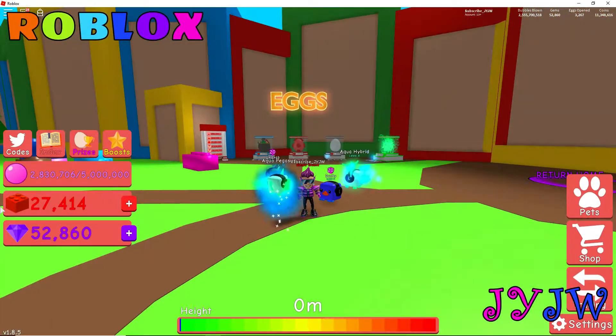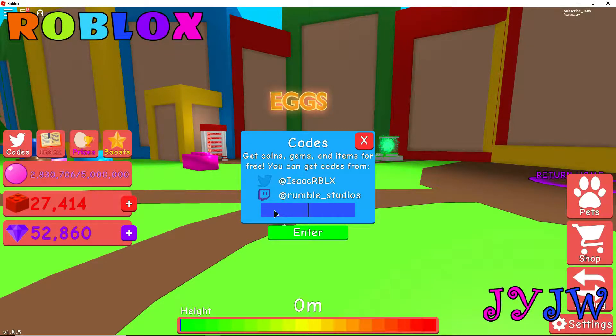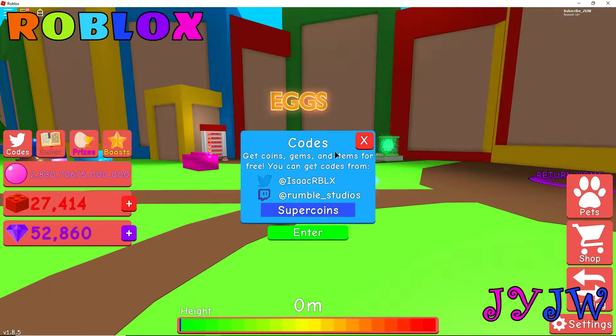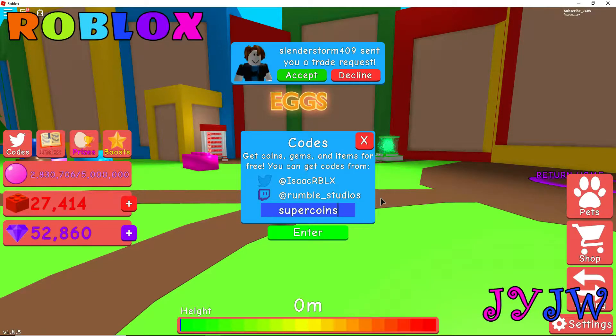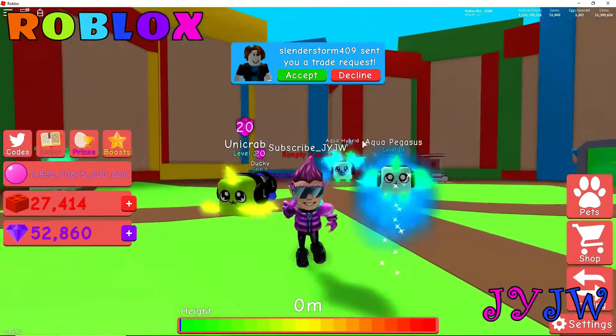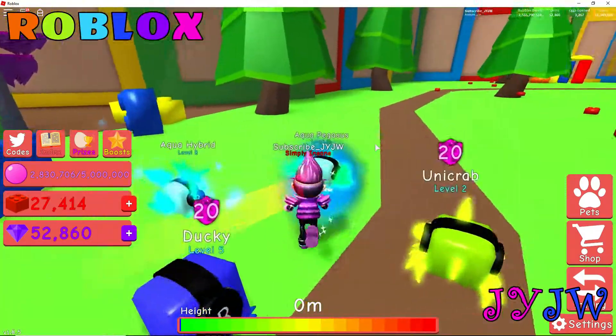Let's go on to the next code. The next one I have for you guys is 'super coins' — no capital letters, just lowercase. Let's press enter and see what I get. I think I'll get coins because the code says super coins. I just redeemed 1,000 coins — that's pretty good for a starter, guys! You can use that code in Bubblegum Simulator.